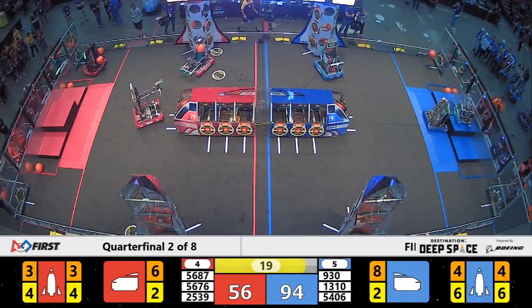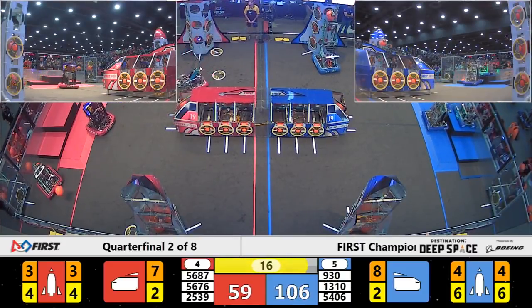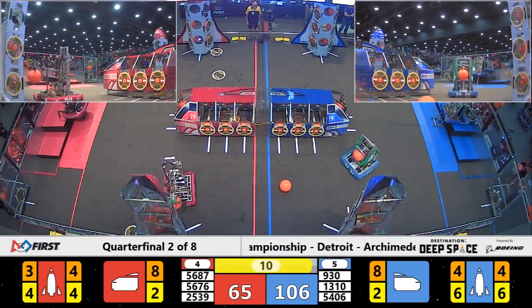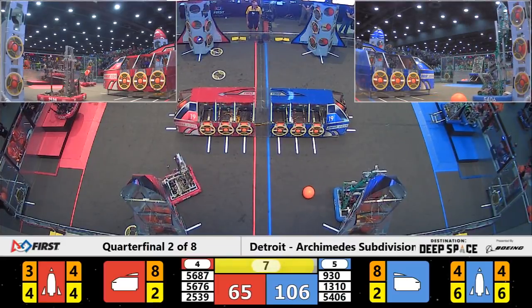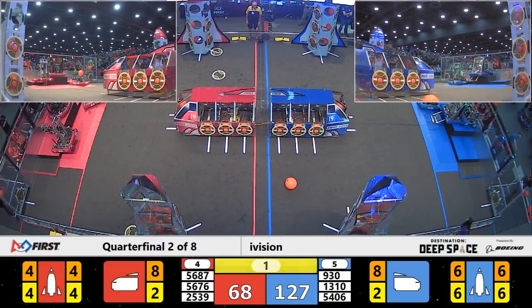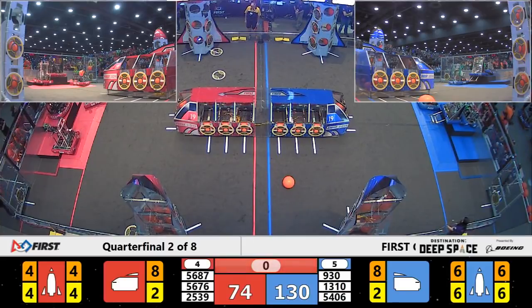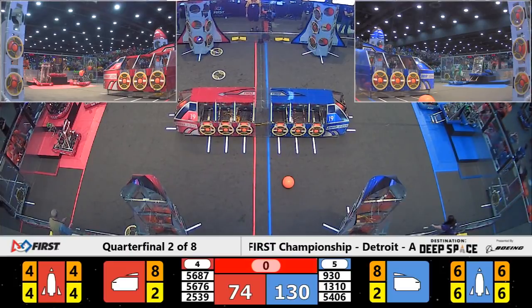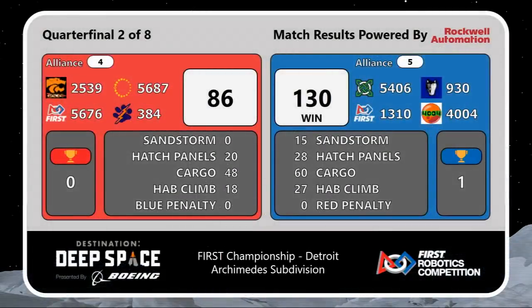91-56, Blue is up here. 5406 completing the rocket for the bragging rights. Check out the Blue Alliance, folks — here come the McQuantico Bears, up onto level three with 10 seconds left. 3, 2, 1. Here in quarterfinal match number two, 130-86. 130 points currently tying our high score here on Archimedes.